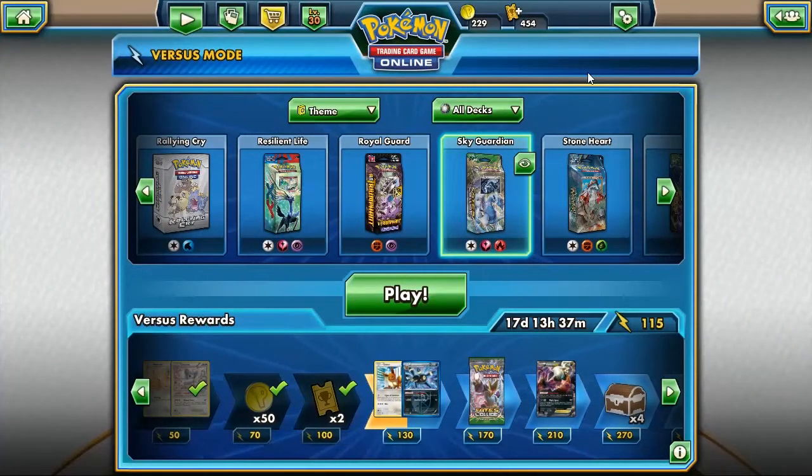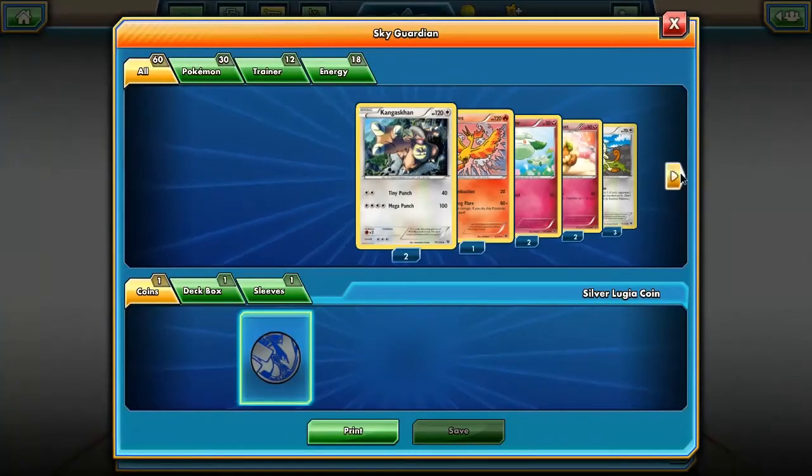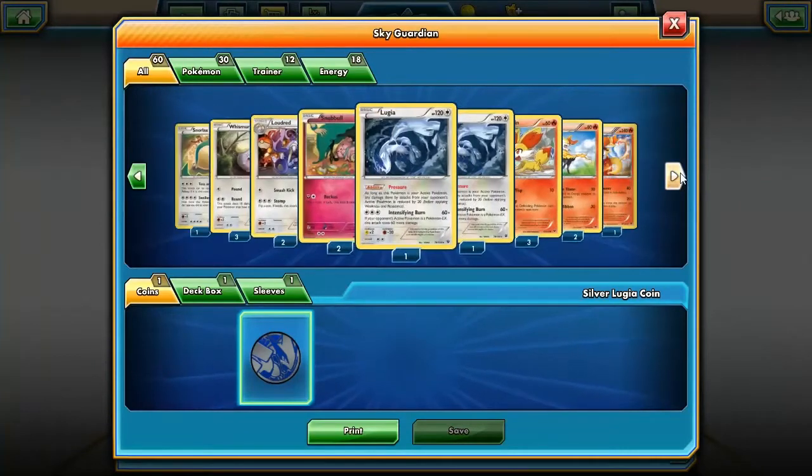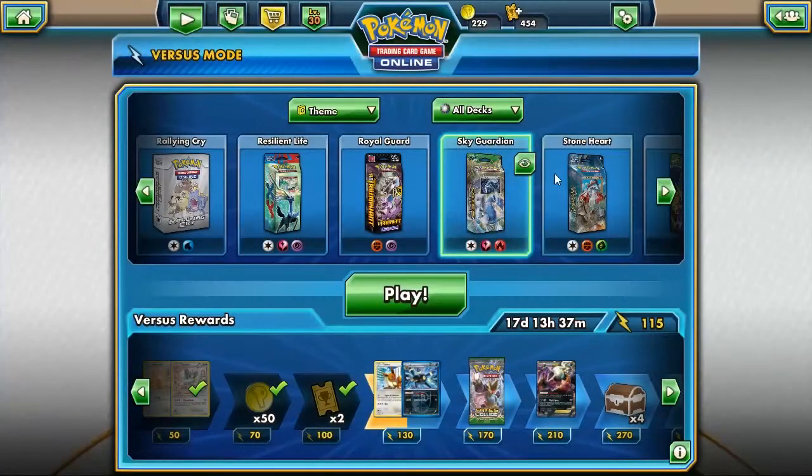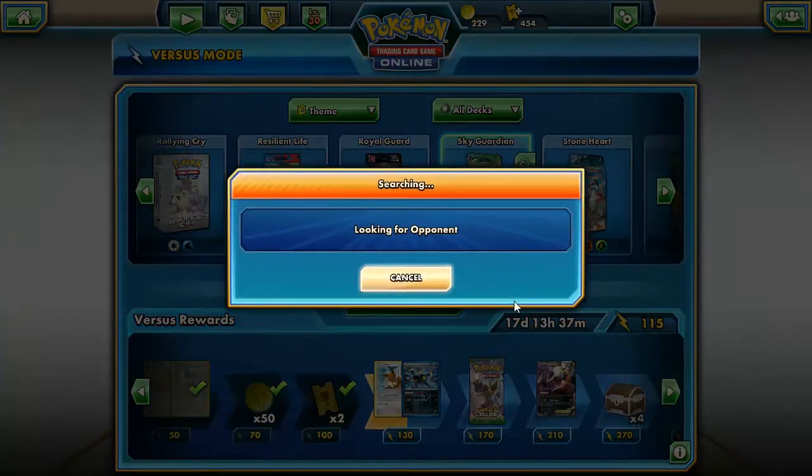What's up everybody, PokeChaos here back for some more Pokemon TCG Online. Today we have the Sky Guardian Fates Collide deck based on Lugia. I'm not sure which deck is better yet — Lugia's attack effect isn't going to matter too much since there are no EXes in the theme deck format. If you've been enjoying this series make sure to hit the like button, and subscribe for more TCG Online content. I also have a standard deck with an EX from Fates Collide that I want to try out.